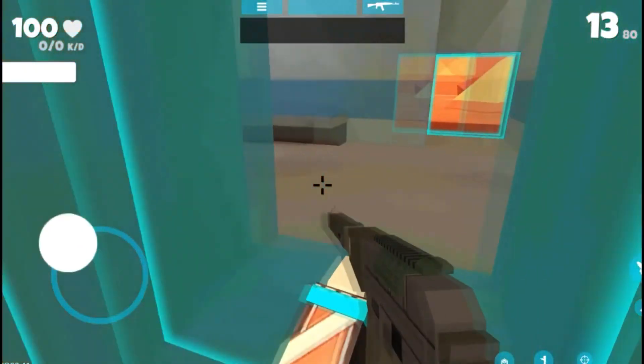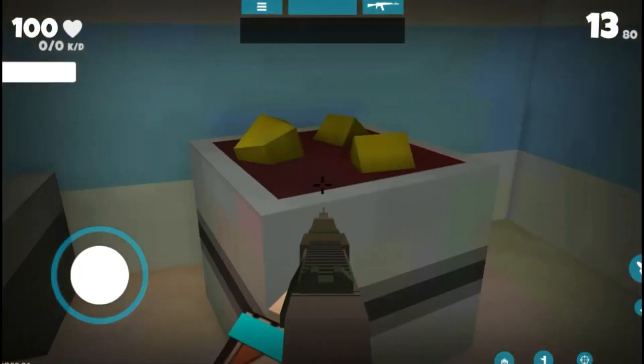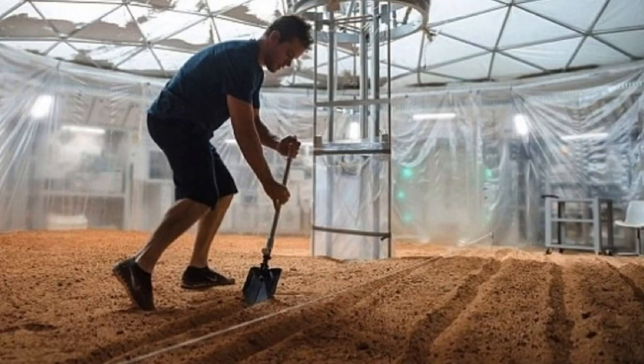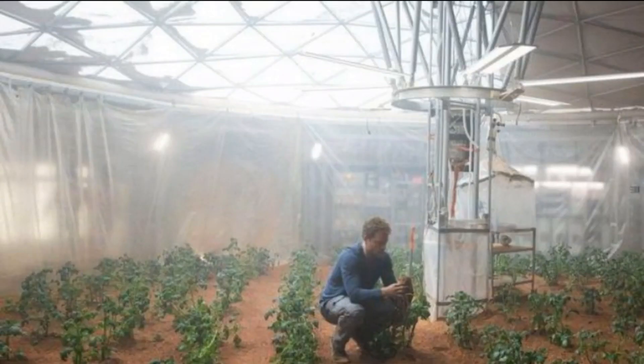Potatoes on the first map are also a reference — in this case, the reference goes to the movie The Martian, where the main characters grow potatoes to avoid starvation.